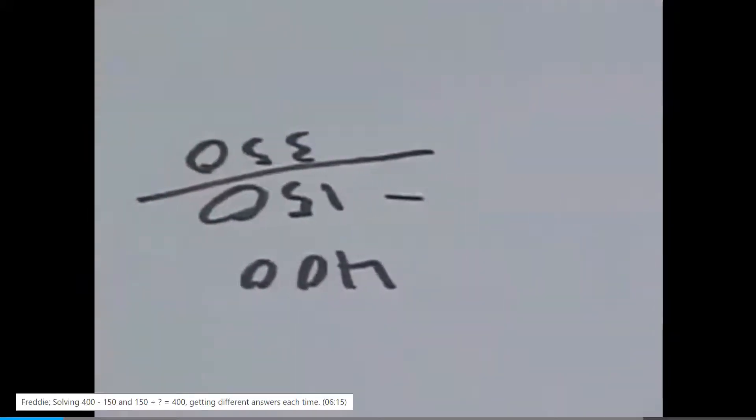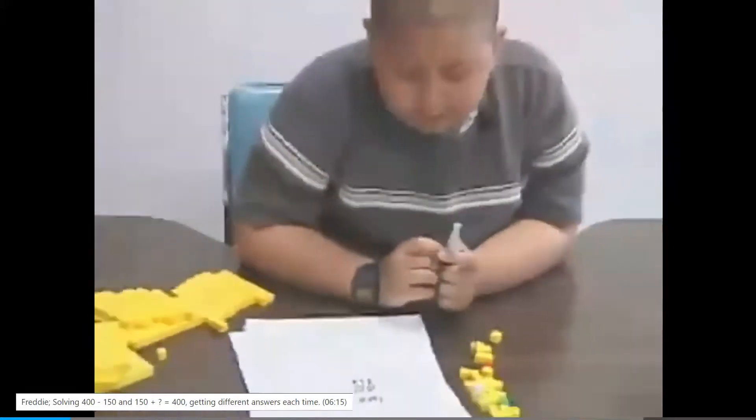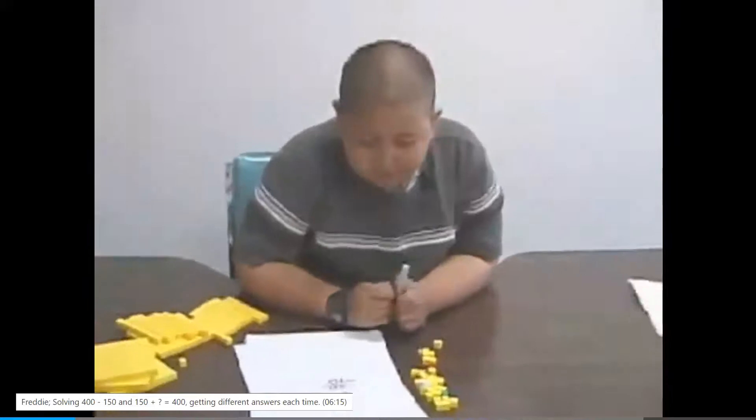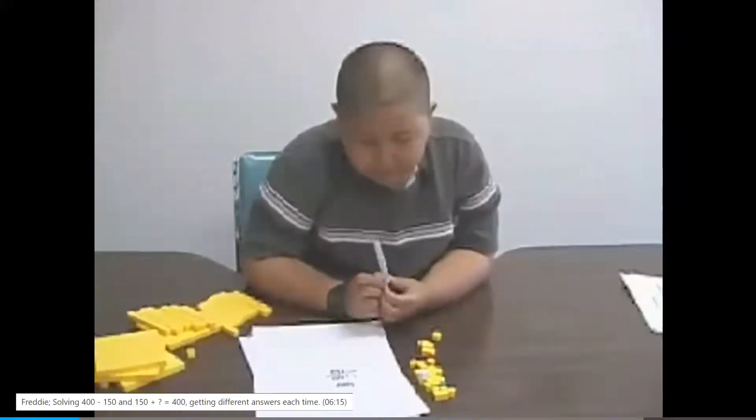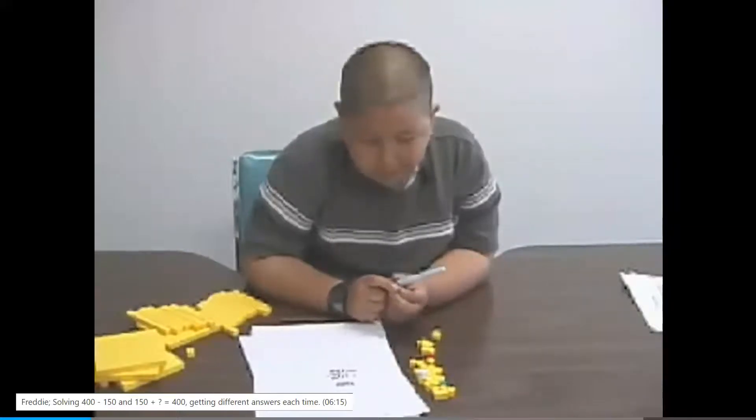How did you figure that out? So he had 400, and I just took away 150. So 0 minus 0 is nothing, and 0 minus 5 would still be 5, and 4 minus 1 would be 3.